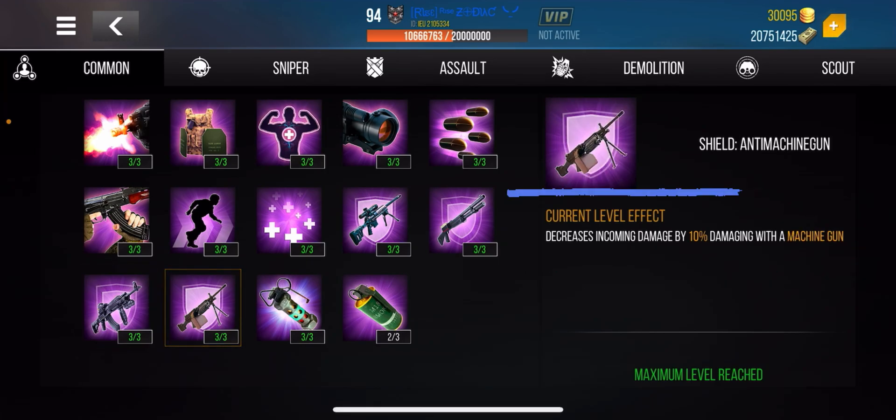I personally play with heat vision, so smoke wouldn't make much difference for me. Now moving to the sniper section — understand that just because it's labeled 'sniper' doesn't mean it only applies to sniper rifles. The first one, Increased Accuracy, reads 'increases accuracy by 10% while moving in a zoomed-in state' — notice it doesn't say sniper rifle specifically. However, the next one, Increased Movement Speed by 10%, is specifically for sniper rifles. Read the descriptions carefully.